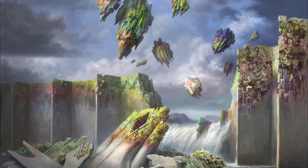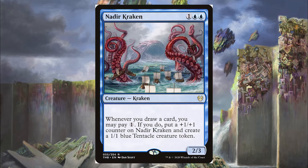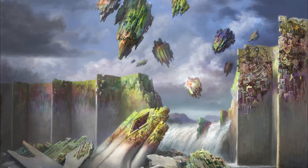Next is one of the cheapest Krakens on our list — for 1 blue-blue, we have the Nadir Kraken. Whenever you draw a card, you may pay 1, and if you do, put a +1/+1 counter on Nadir Kraken and make a 1/1 blue Tentacle creature token. It just makes blockers and gets bigger. It's a 2/3 and only going to grow as the game gets farther on.